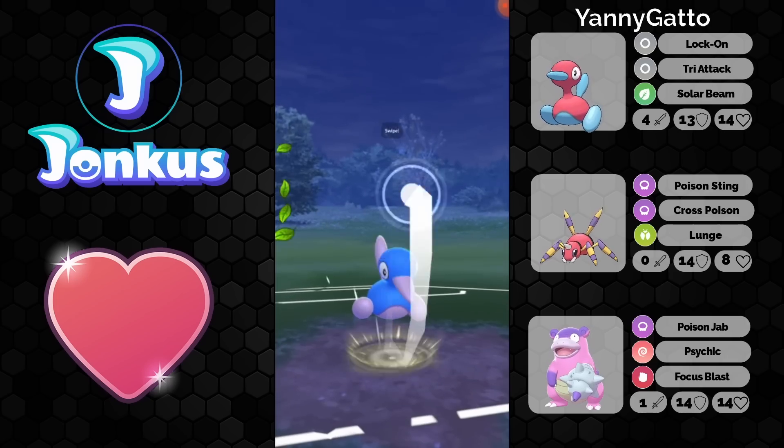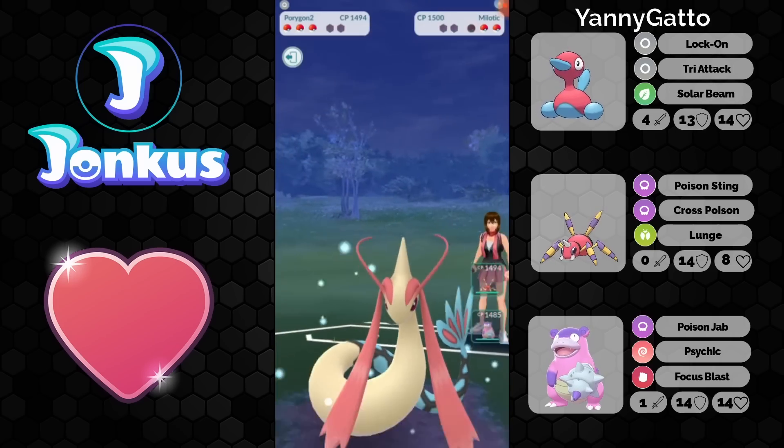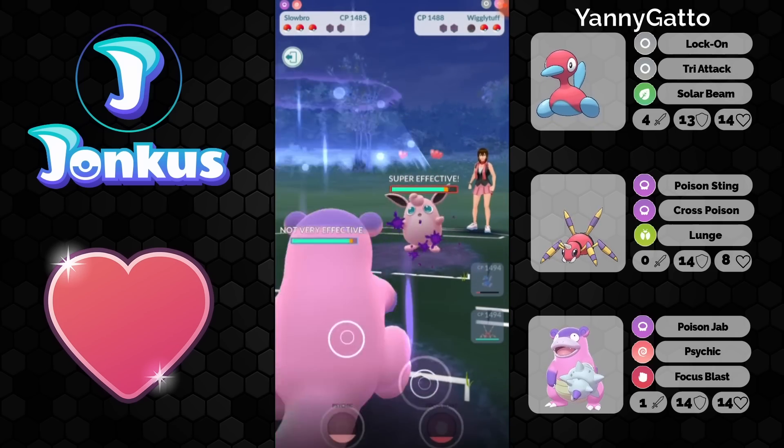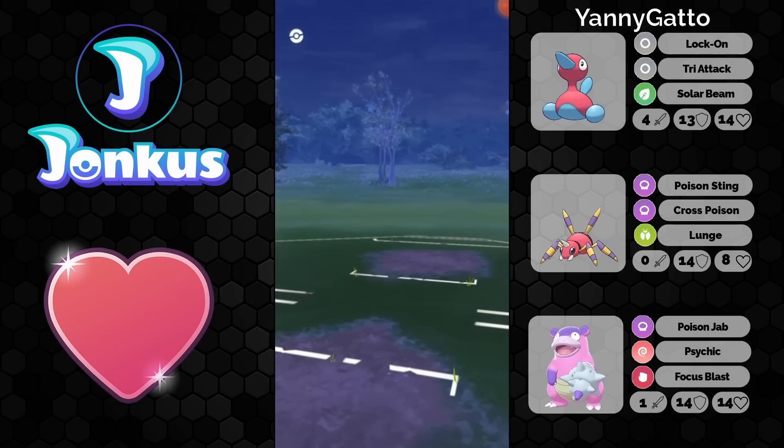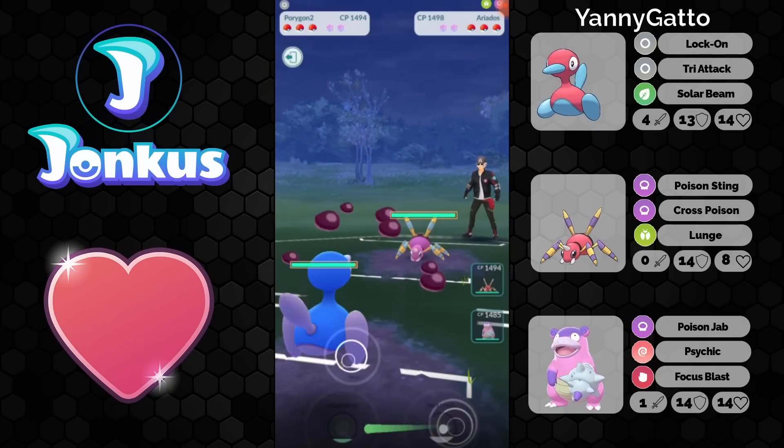...while we see the Milotic coming in here, and we're going to see the first Solar Beam, I guess, here as well. Goodbye, Milotic. Thing is, Zap Cannon basically hits everything that Solar Beam hits while you still get the drop chance for the attack. So I don't really understand why you went for the Solar Beam.